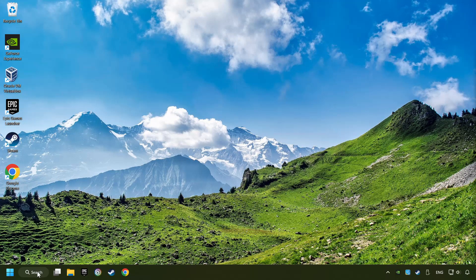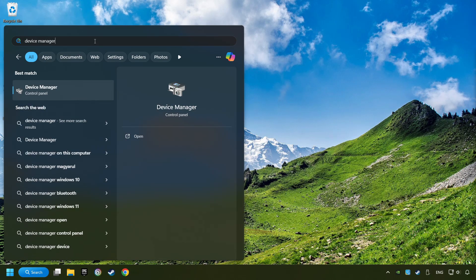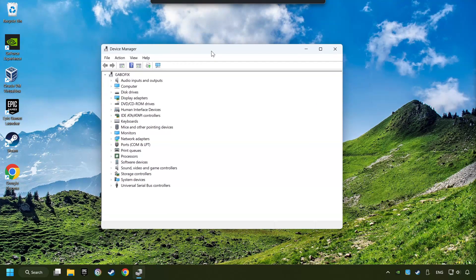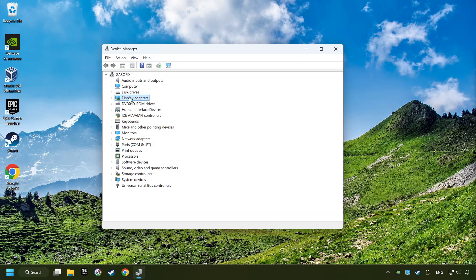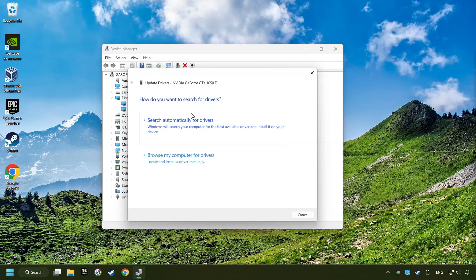As a first step, click on the search box and type in Device Manager. Click on Device Manager. After that, click on Display Adapters. Then choose your specific graphics card, right-click, and choose Update Driver. Here you have to click on Search Automatically for Drivers.